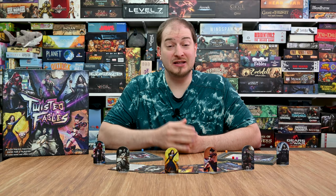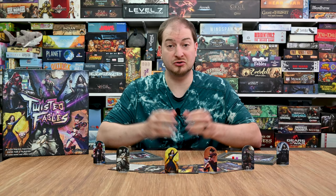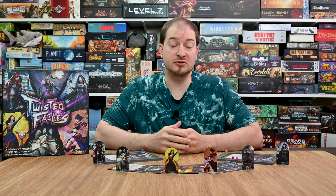Hey everyone, thanks for learning to play games. My name is Lance and today I'll be playing through Twisted Fables, a brand new game coming to Kickstarter from Dimension Games. It is a two to four player game that takes roughly 30 to 60 minutes to play. It is a competitive head-to-head game where players battle each other, building up their decks and playing devastating combos to try to eliminate their opponent.